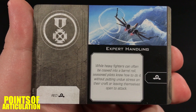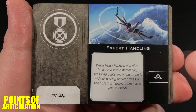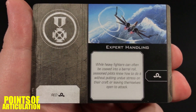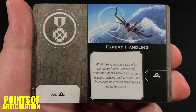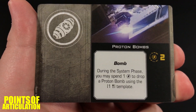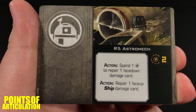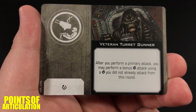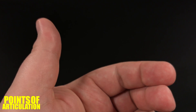Now let's take a look at the cards. Starting off with the cards, as always I will read the title of the card — if you'd like to pause the video and read the paragraph below, by all means go right ahead and continue when you're done. First up: Expert Handling, Ion Cannon Turret, Proton Bombs, R5 Astromech, Seismic Charges, and finally Veteran Turret Gunner. That does it for all the upgrade cards.